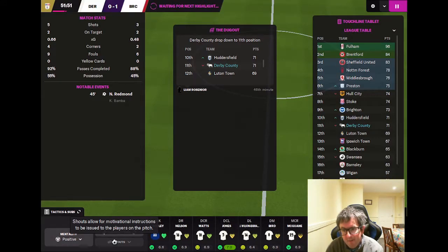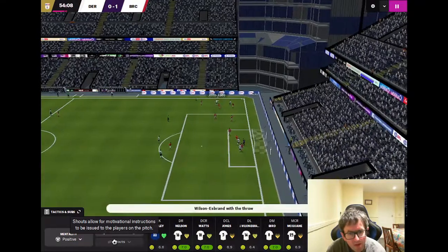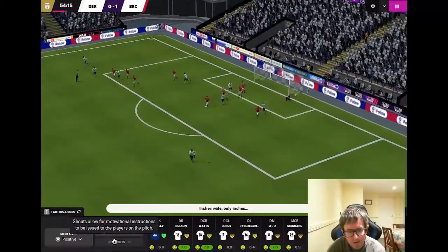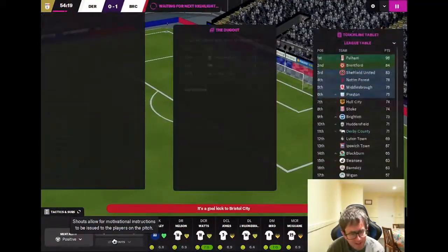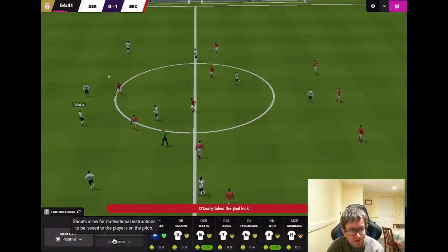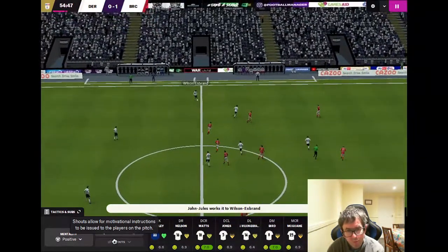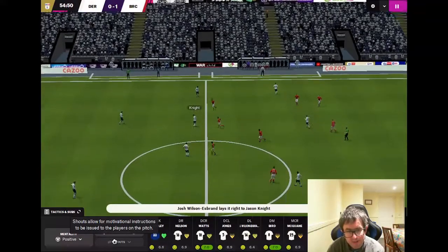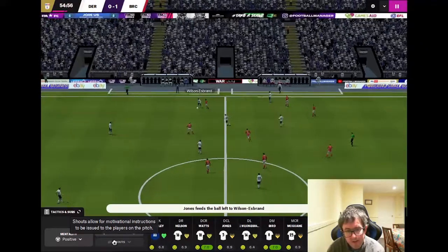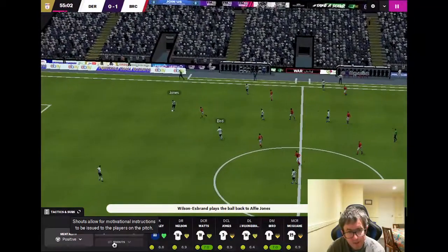Knight with the cross — oh, it's wide, he's headed wide. That was a good opportunity to get back on level terms. Knight into John Jules, John Jules to Wilson Esbrand — need to get it forward. Knight, Jones, Wilson Esbrand, into Knight, back to Wilson Esbrand, back to Jones, Bird, to Knight.